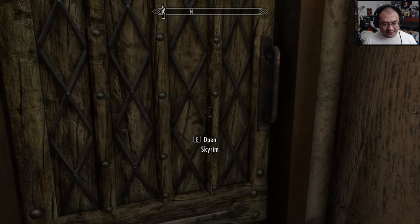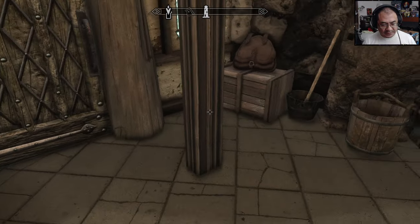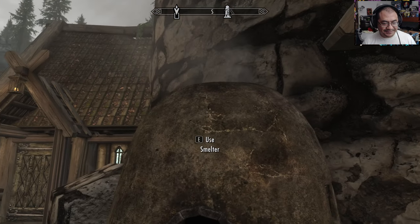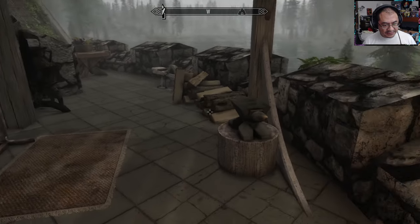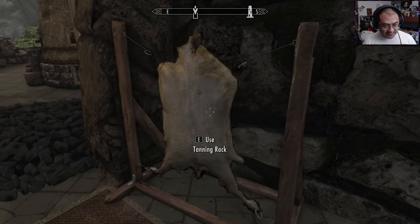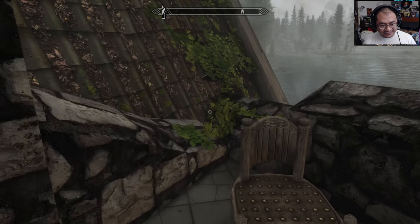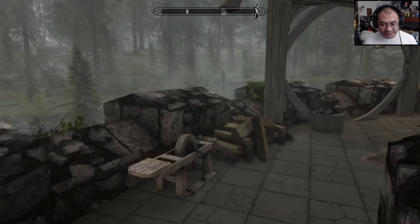Let's see what's on this side. Really nice — this is a real tower. There's a smelter, a workbench. Right now I can tell you this is already one of my favorite house mods. There's a tanning rack, a train stone. I love that cuckoo sound, whatever that is. Let's head back inside.